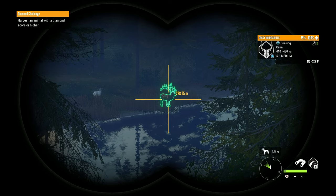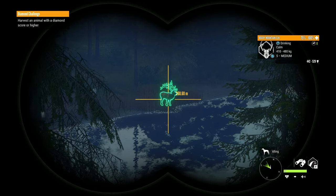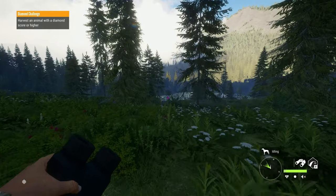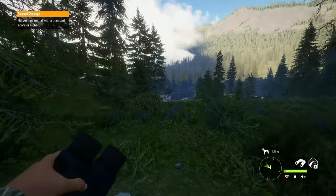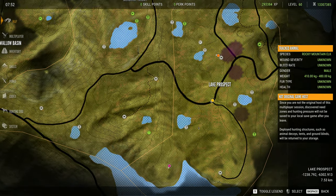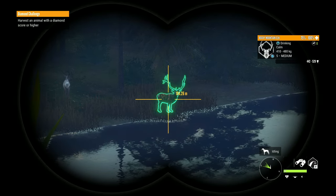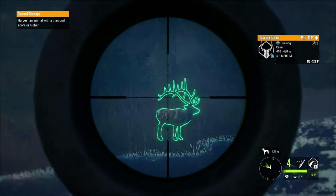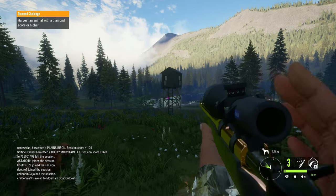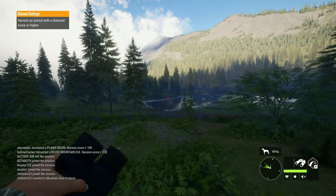Oh my gosh — there we go! We got a level 5 rocky elk. That is amazing and exactly what I was wanting to see. Now unfortunately, since these are class 8, I have to take this with the 300 or the 308 — I'm not able to take it with one of the handguns, which is unfortunate. But honestly, I don't even care. We found ourselves a level 5 rocky elk and we are still in multiplayer, so hopefully we can get this down before somebody else notices. What a beautiful looking elk. I think that is one of the bigger racks — it looked pretty large. I think this guy is going to make diamond.